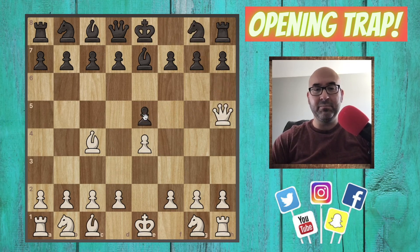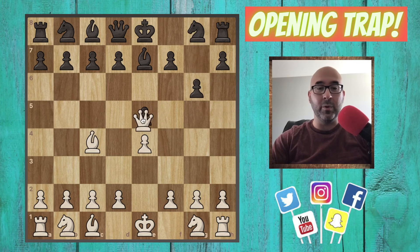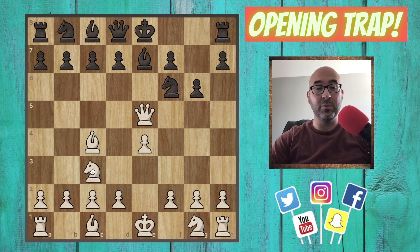What happens if they don't take out the knight and instead they protect the pawn this way? Well, we're going to chop this one off the board. Now the bishop cannot come here because it's pinned, of course. So the only way to protect this rook on h8 is to play knight to f6. And my friends, we go knight c3, develop a piece, we're up a pawn. Life is good. This will be a very nice game to win.